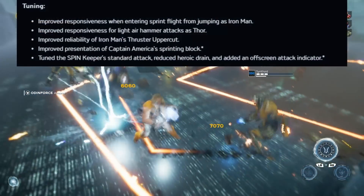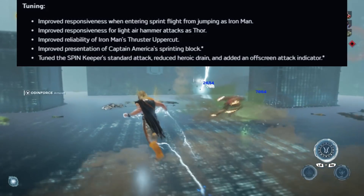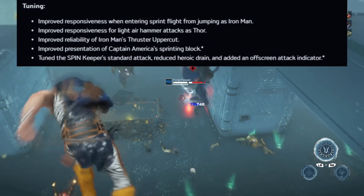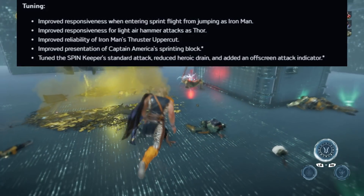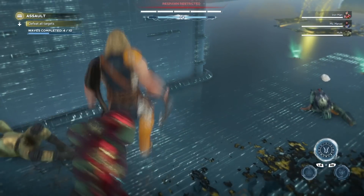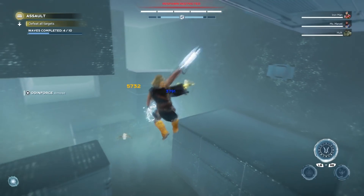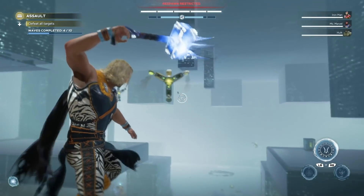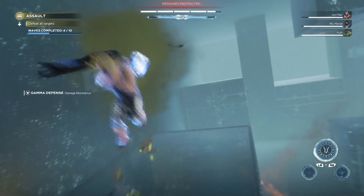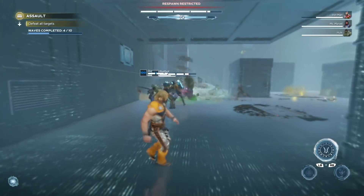For fine tuning: they improved responsiveness when entering sprint, flight, and jump as Iron Man; improved responsiveness for light air hammer attacks as Thor; improved the reliability of Iron Man's thruster uppercut; and improved the presentation of Captain America's sprinting block. They also tuned the spin keeper standard attack — reduced heroic drain and added an off-screen attack indicator. Spin keeper attacks were draining your heroic meter with no warning, so if you had a fully charged ultimate and got hit off-screen, you'd lose most of it. This is a great change, and it looks like they're taking a lot of community feedback in this update.